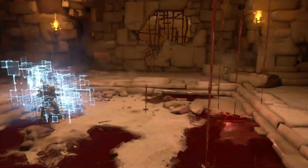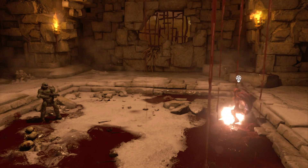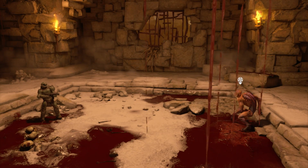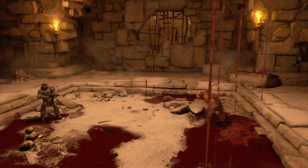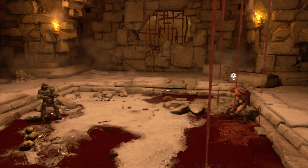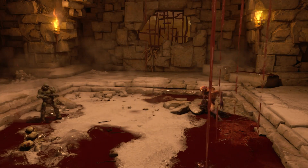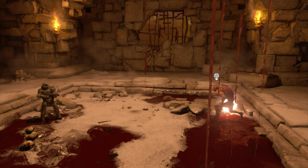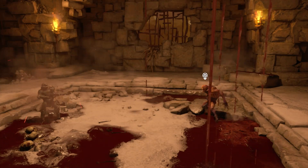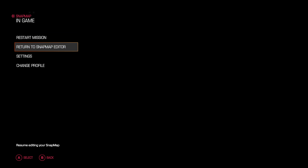So we kill this guy — spawn in, there's our enemy. Now I'm going to attack. He attacked me. I'm going to attack again. He attacked me. I'm going to attack again. He attacked me. I'm blinking red which means I'm injured — push the X button, I'm healed.